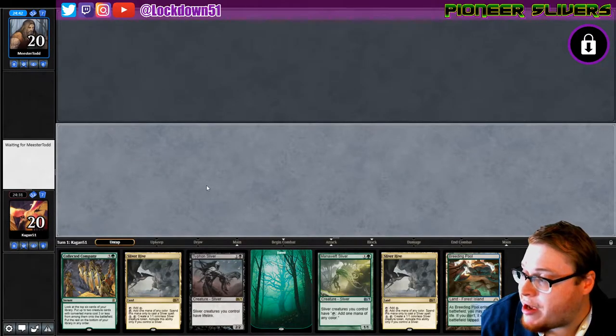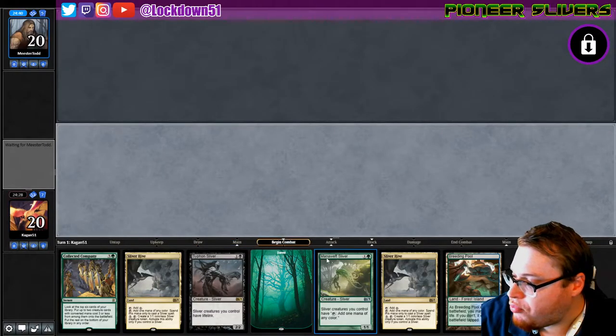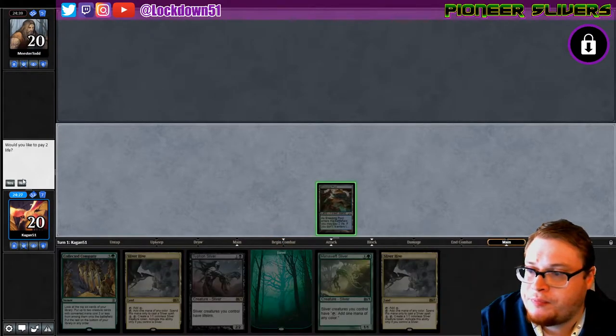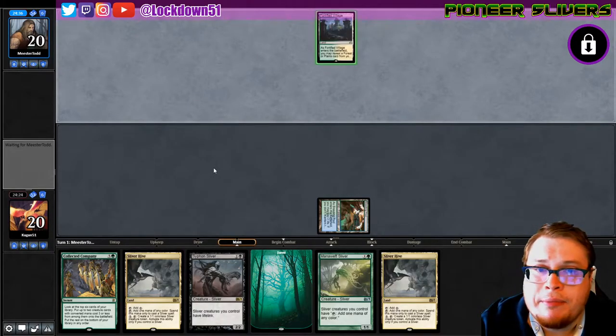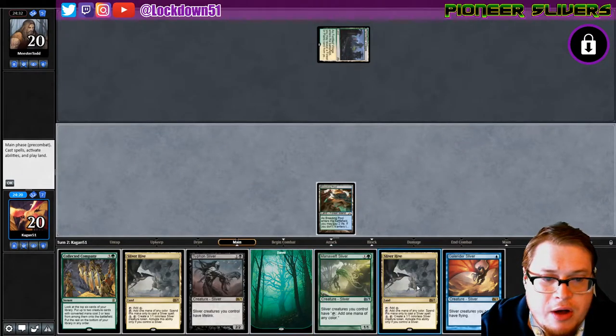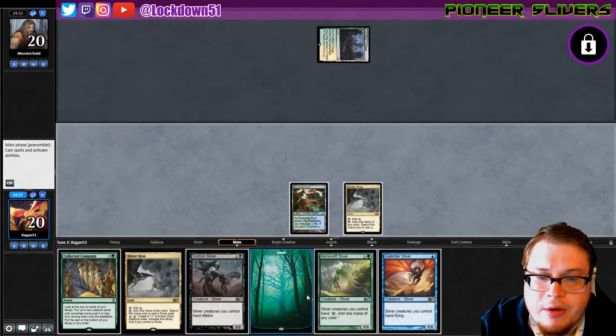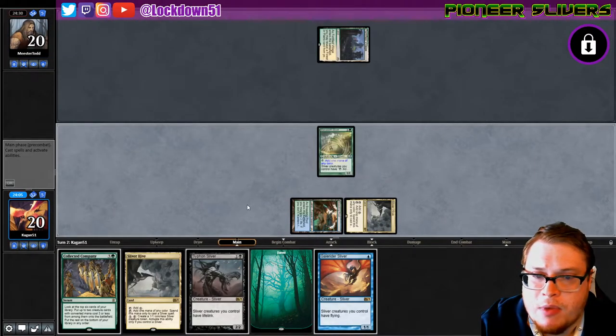Mr. Todd, what are you doing today? Nope, pass. Okay, bringing it in tapped — I see you. Gale Rider, I like it. So we can go Mana Swept next turn, play land and go Gale Rider Siphon. Let's just do that. That seems reasonable, pass.